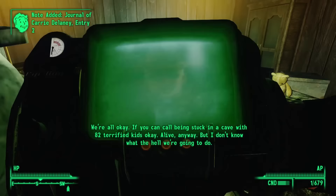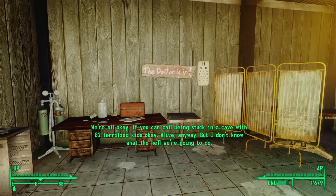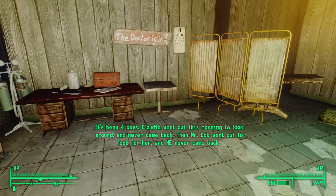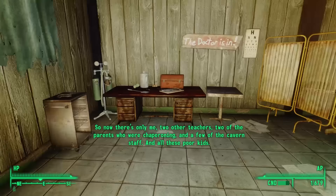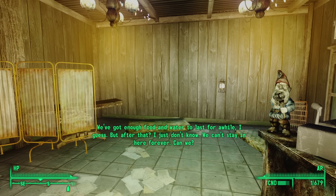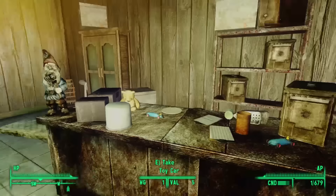Listening to tape number two: 'We're all okay — if you can call being stuck in a cave with 82 terrified kids okay. Alive, anyway. I don't know what we're going to do. It's been four days. Claudia went out this morning to look around and never came back. Then Mr. Cobb went out to look for her, and he never came back. So now there's only me, two other teachers, two of the parents who were chaperoning, and a few of the cavern staff. And all these poor kids. We've got enough food and water to last for a while, but after that, I just don't know. We can't stay in here forever.'